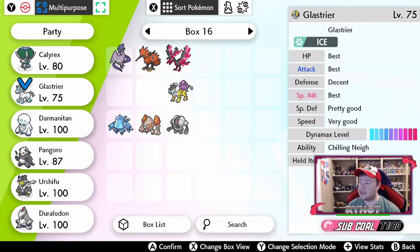Now if I go down to Glastrier — I'm actually just going to move them side by side so it's a little bit easier — you can see that Glastrier has its own nature, its own IVs, and I gave this one 10 Dynamax candies just to very clearly show the difference. The cool thing is that Glastrier keeps its Dynamax level and everything about it when it's split, so you don't have to worry about having to re-EV train it or re-give it Dynamax candy if you split it off and want to use it as its own Pokemon.